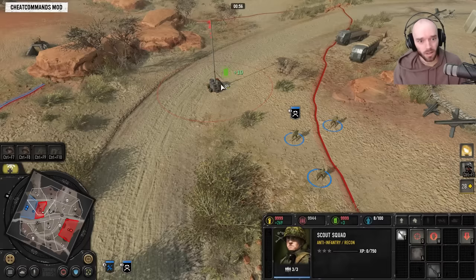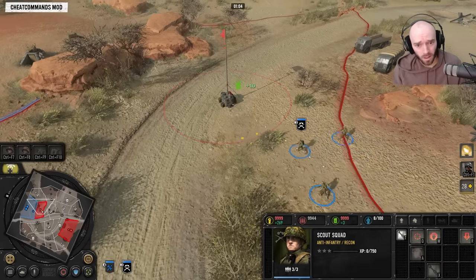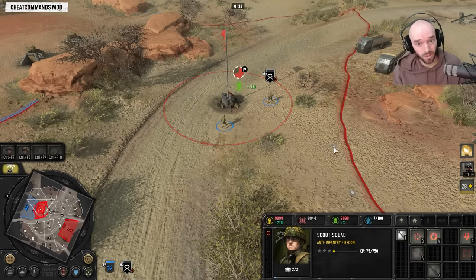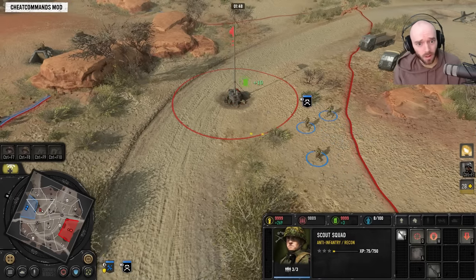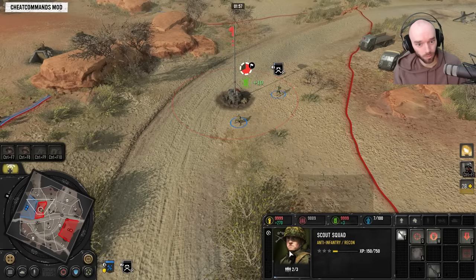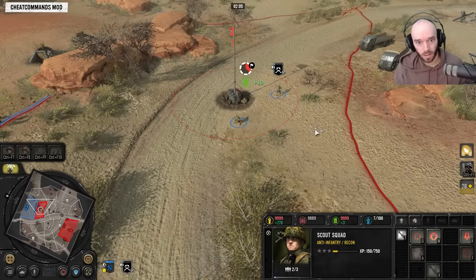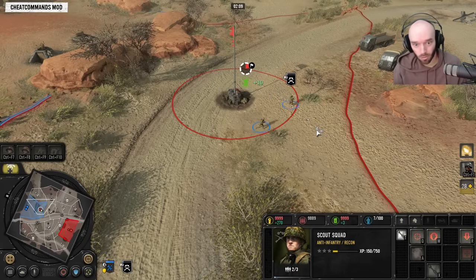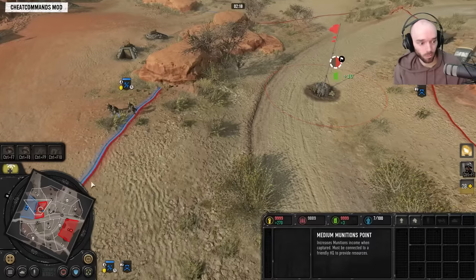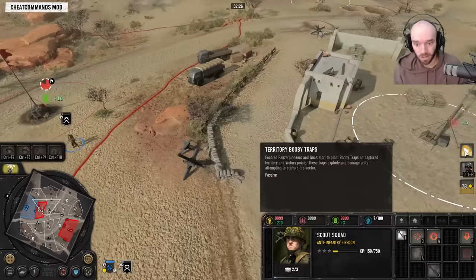I want to see if the booby trap can actually wipe a three-man squad, because that could be a pretty powerful use case. Let's try it — capturing territory... no, not quite on this occasion. Let's try one more time. Again not quite — it gets them very, very low, so it'd be easy to mop up a squad afterward, especially with a unit in a 250 to chase them as they retreat. It still has application as a squad-softening tool on deeper sectors, though 55 munitions is pretty high.